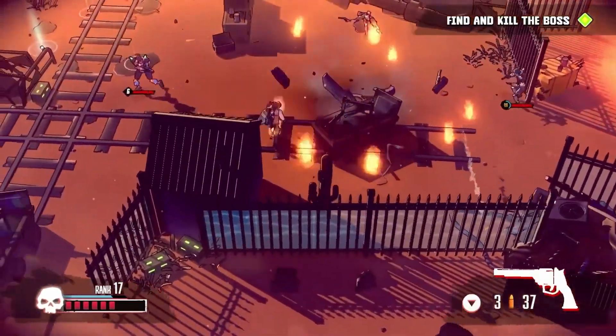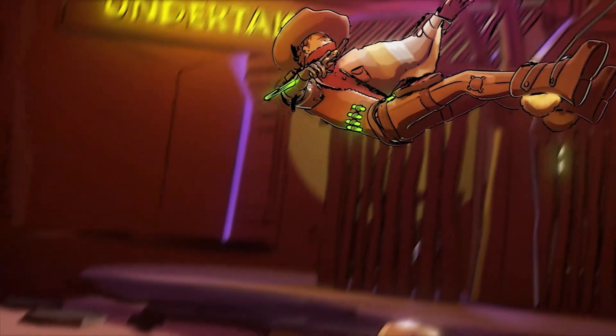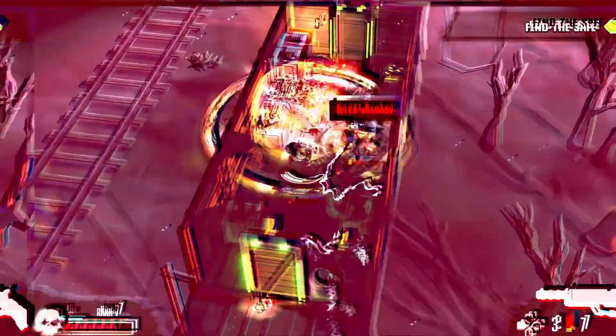In Dustin Neon, you play as a cowboy that must complete many different objectives while fighting an army of killer robots. Some of these objectives include things such as killing a specific target or defusing a series of bombs. Once you've completed enough tasks or objectives, you'll be able to unlock a boss battle.